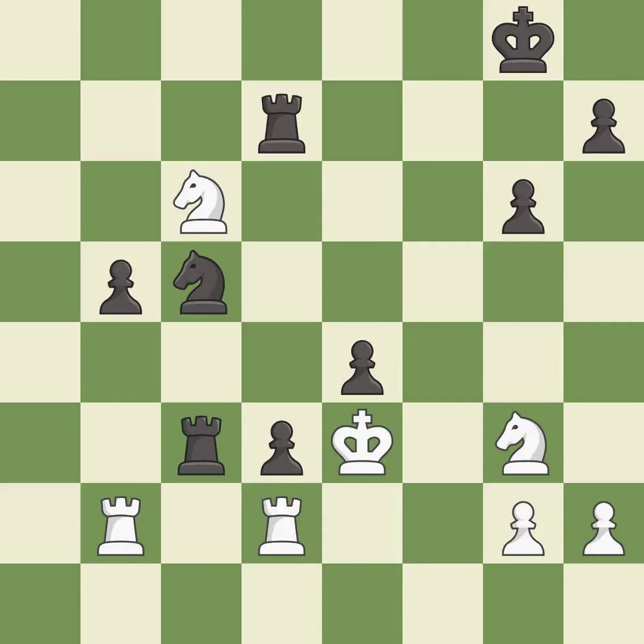Only one move worked there, and this wasn't it. This misses an opportunity to win material. This allows the opponent to reveal an attack on a knight — a miss. This exposes an attack, threatening a knight — best. This is the start of the endgame and white is equal.